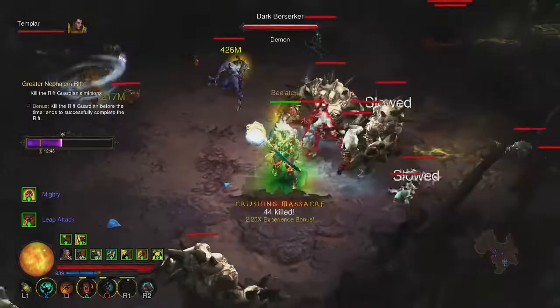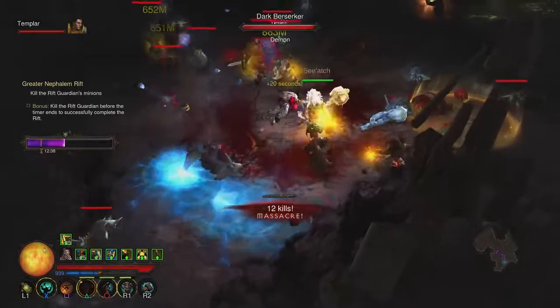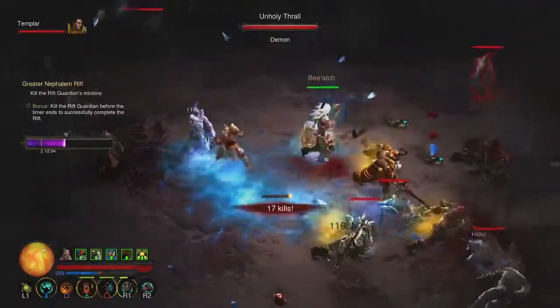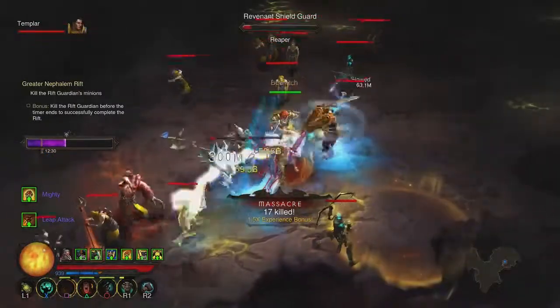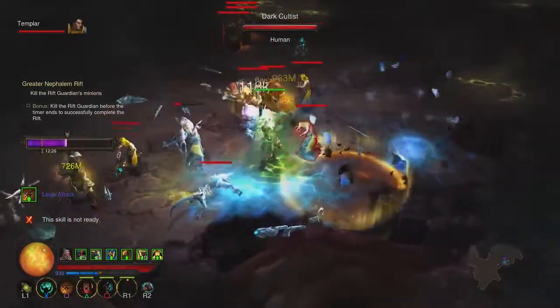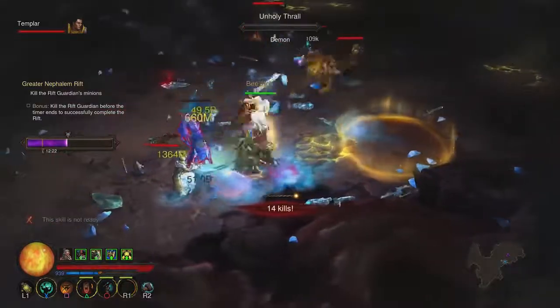For the Necromancer you've got Bones of Rathma; Witch Doctor gets Helltooth, which is another very good set to start with. All you need is a ring and pretty much any old weapon, and you can get those gargantuans out there smashing things. You can get to GR70 very quick with that one — you just sit back behind the gargantuans as they rip things to pieces.